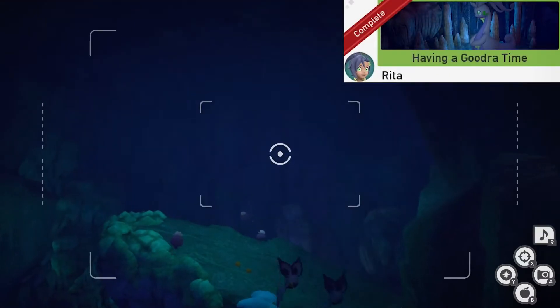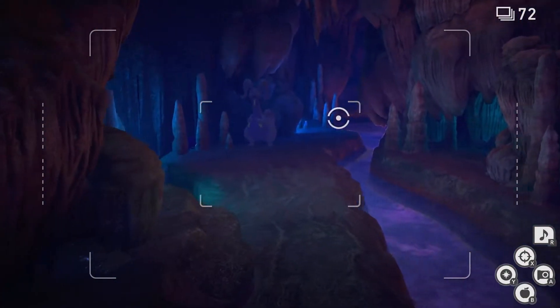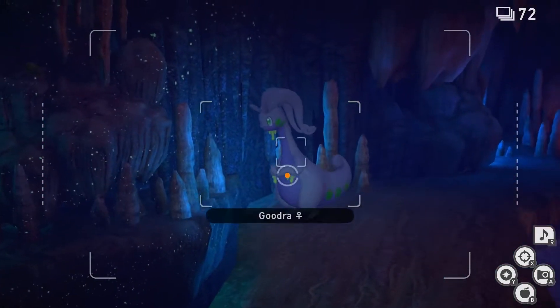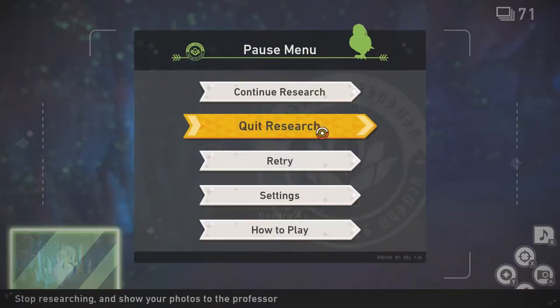Having a Goodra Time. For this one we're gonna go to the stream on the main path. Once you're here you're gonna look around this rock, and to the left there should be a Crystal Bloom. Throw a Lumina Orb at the Crystal Bloom and watch Goodra. Goodra is gonna start to get happy in a moment. Take a picture of that. Now you can quit and submit.